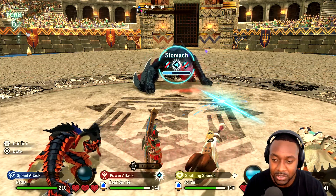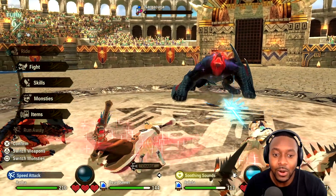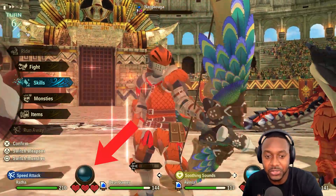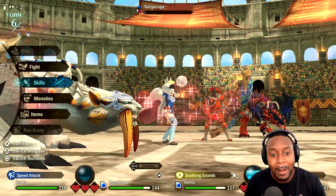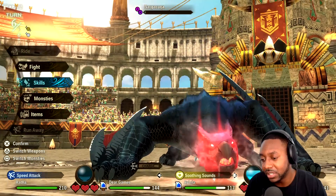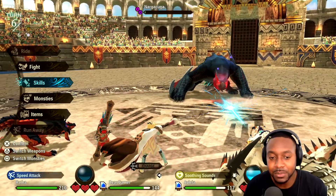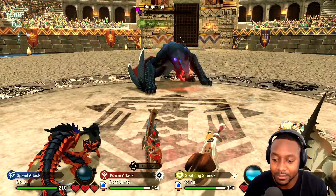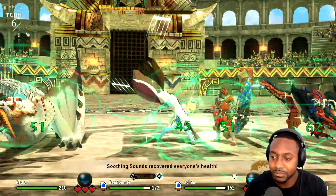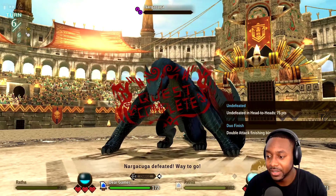Other things you can do mid-battle: use items, or use the riding strategy — just ride if you want. When you get your kinship gauge to 100 and reach level three, you do even more damage. I always like doing a couple attacks when in riding mode, then using a kinship scale — it's kind of like your ultimate. Double attack here — boom — and we're done.